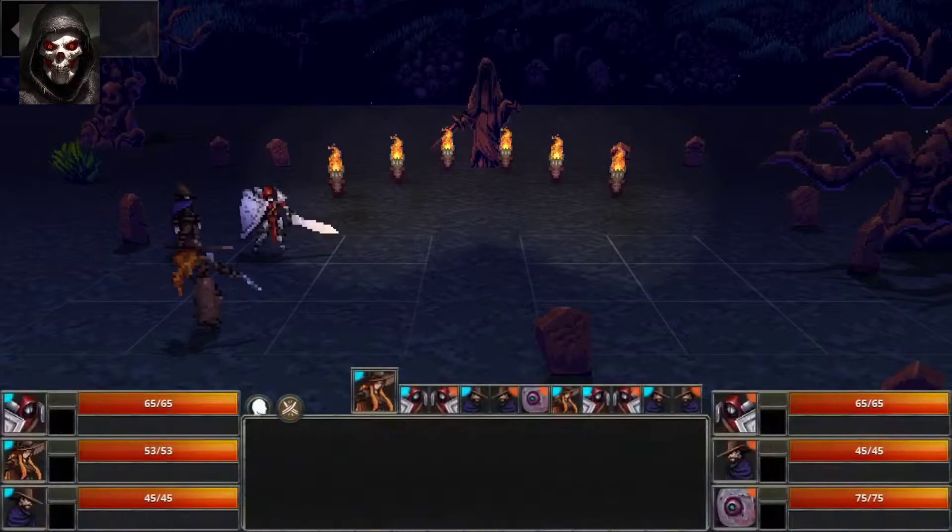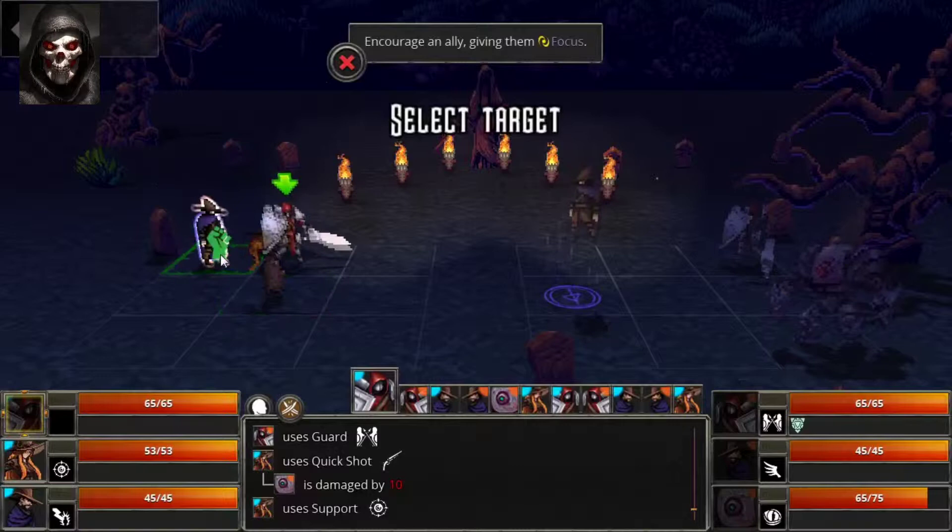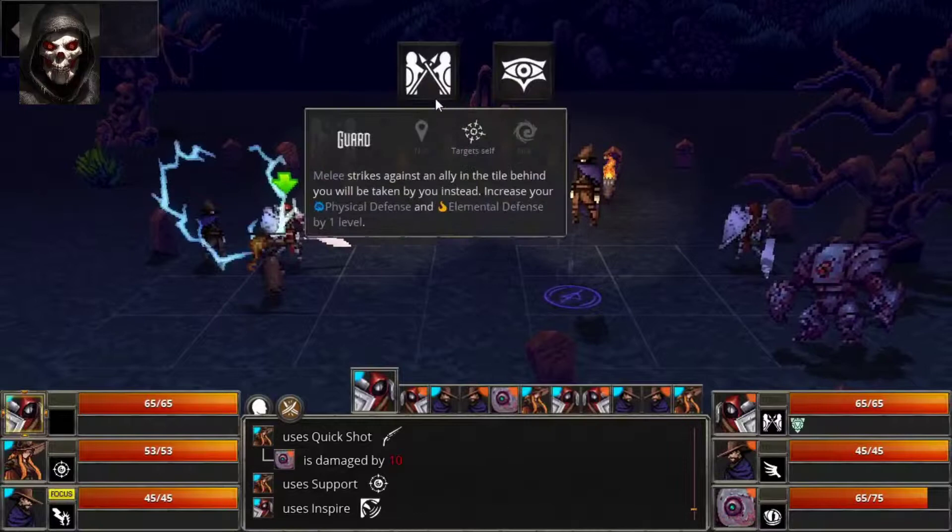Being apprehensive, I went for the bots of course. You are then asked to choose three characters to take into battle from a current selection of five. However, I spotted another five placements and the developers have confirmed more characters are inbound. These characters each have their own unique traits which are similar to your standard classes, such as heavy hitter, healer, etc.